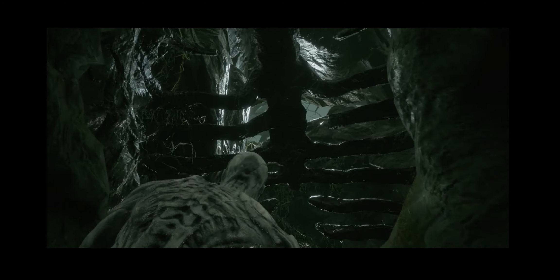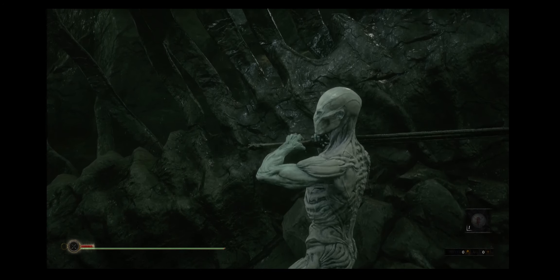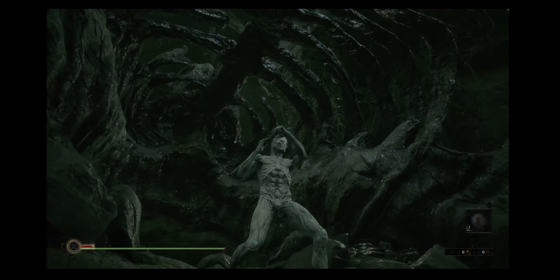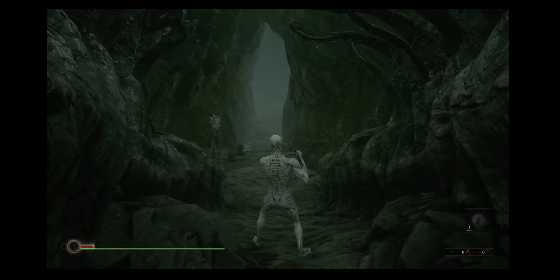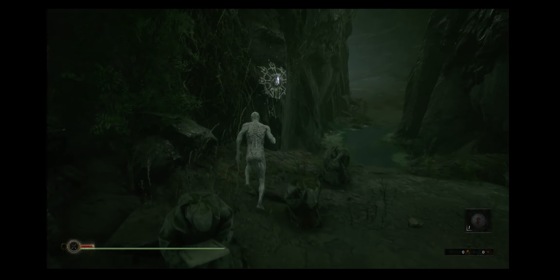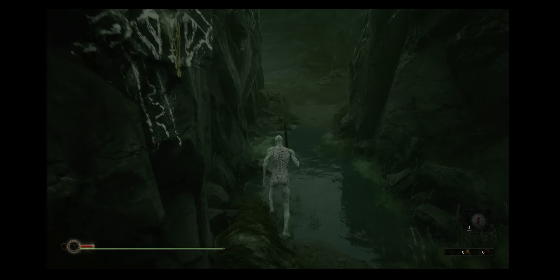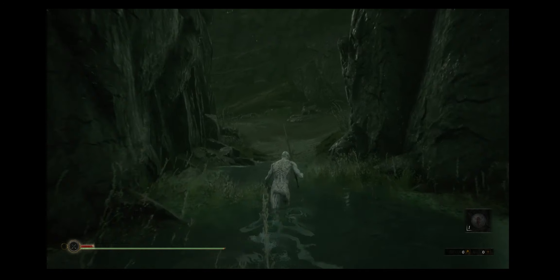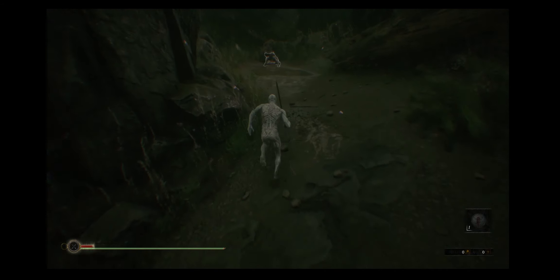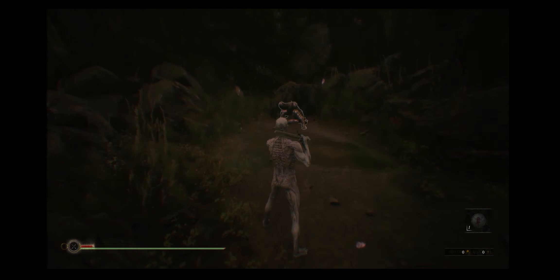It looks like a rib cage. He's up, he's got his sword. Yeah it looks like a rib cage doesn't it. Interesting, what's this? Nothing - that's what it is, nothing. Let's do a bit of sprinting. Oh this looks interesting - my heart's beating.